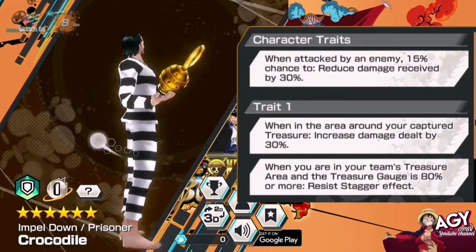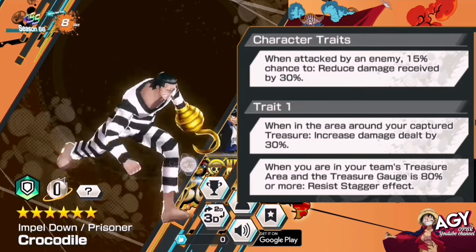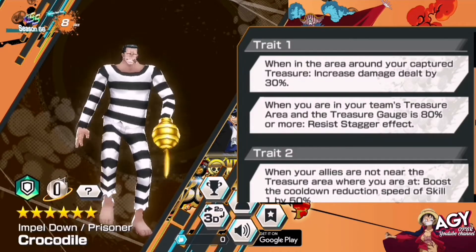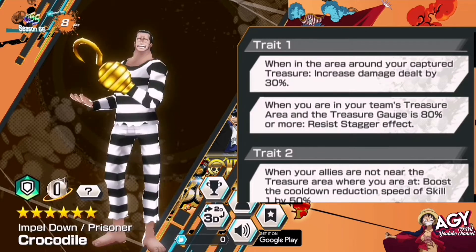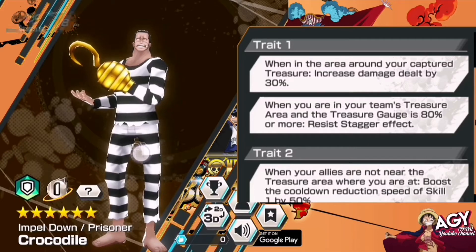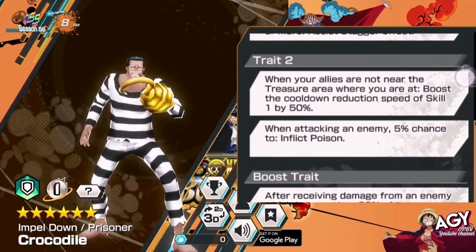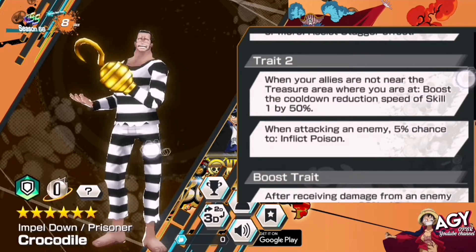His character trait is: when attacked by an enemy, 50% chance to reduce damage by 30%. In his capture treasure area, increase damage by 30% and you get a stagger effect when the treasure gauge is at 80%. Trait 2: when allies are not near the trade area, boost the cooldown reduction of Skill 1 by 50%, and 5% chance to inflict poison when you attack an enemy.